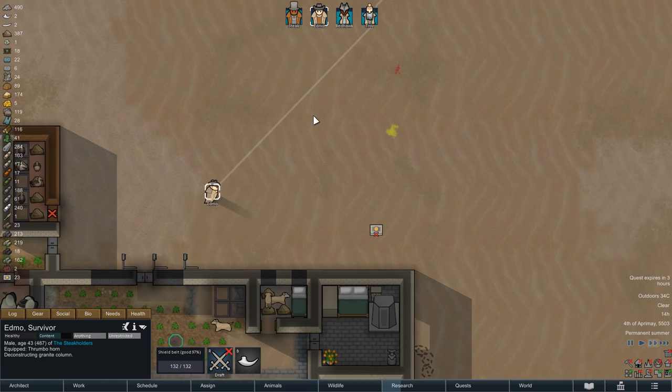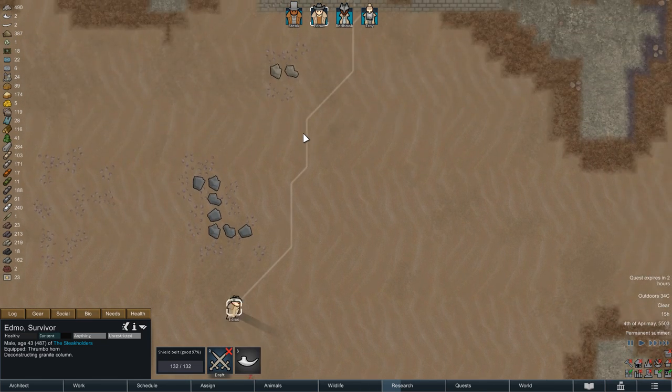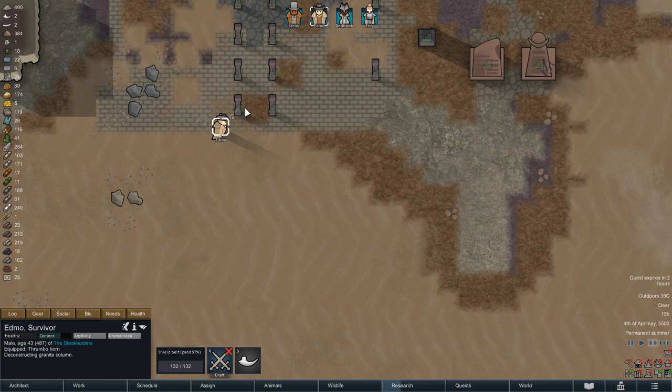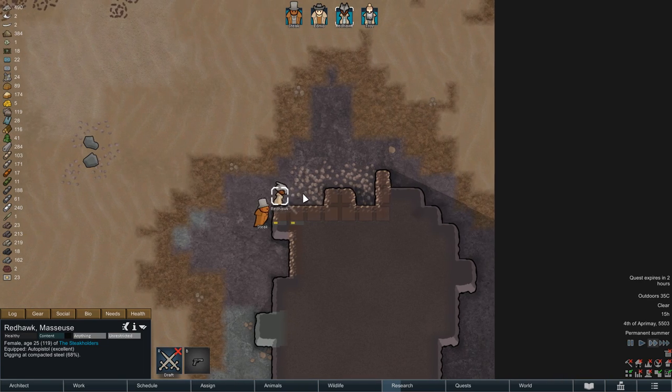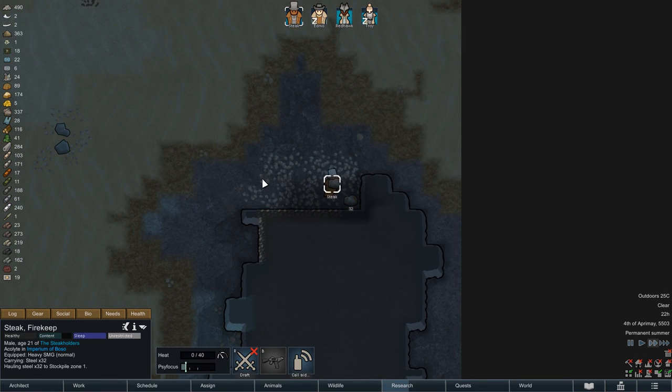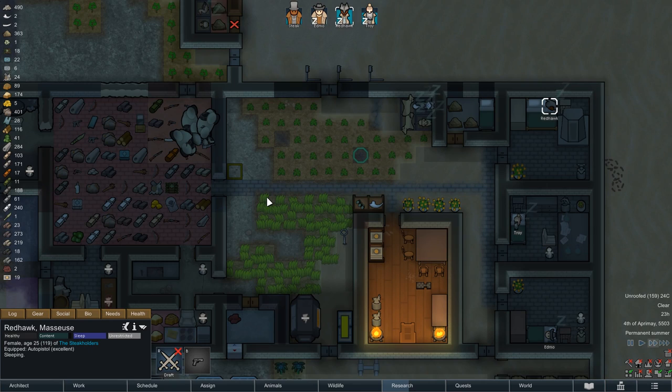For a change, we take a break from fieldwork and cooking and instead gather some materials. Edmo deconstructs some granite columns just north of the base, while Steak and Redhawk mine some steel farther east. None of those tasks is interrupted until the sun sets again, and so the colony goes to sleep with now over 450 units of steel in our storage room.